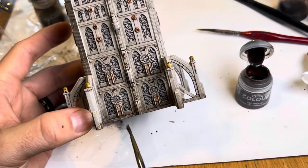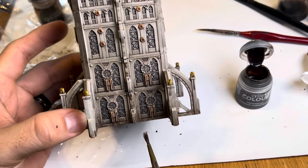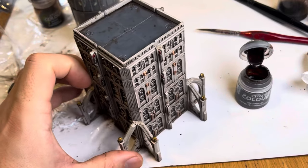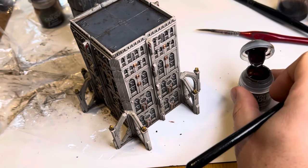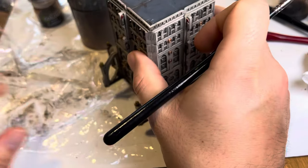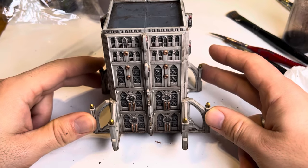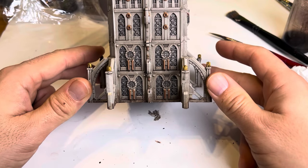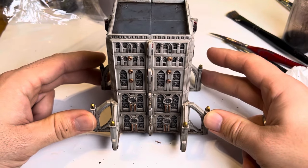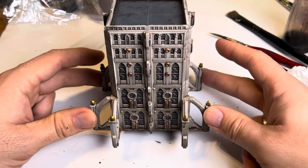Then I carry on using the standard brush and just slap on some quite thin, splotchy bits of Typhus Corrosion at the bottom as well, which gives a nice little stain. And there we have it — the finished building. Hope you enjoyed watching it, I've enjoyed painting it. If you have enjoyed watching, please like and subscribe. There'll be lots more of these videos coming out soon, including painting ruins.